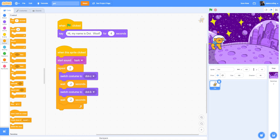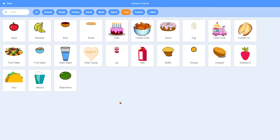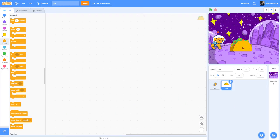Now Dot will introduce herself when we click the green flag and she's going to move when we pet her. The next thing we're going to do is get some food so that we can feed Dot. I'm going to need to grab a new sprite, so I'll come down to my sprite button and go up where it says Food and decide what I want to give Dot to eat. I like tacos so I'm going to give Dot a taco. My taco is really huge so I'll set the size to 50 and put it down toward the bottom of the screen.